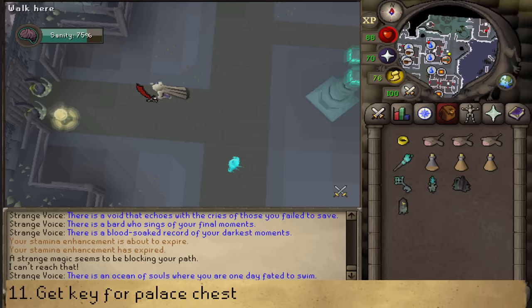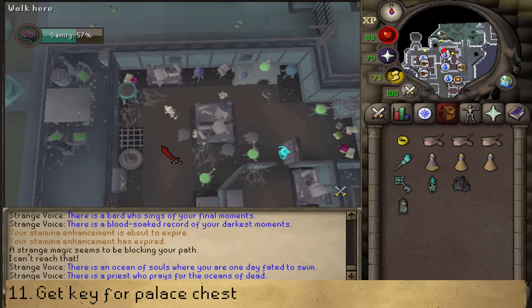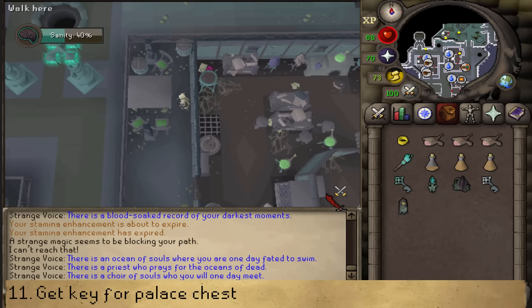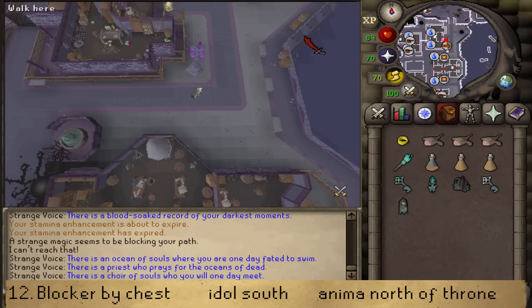Go a little bit North and find the next shadow key on a table. Take it and leave the shadow realm. Go back to the teleporter and select option 1 to go to the palace.